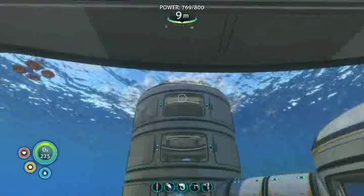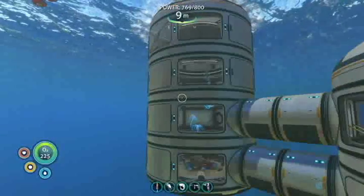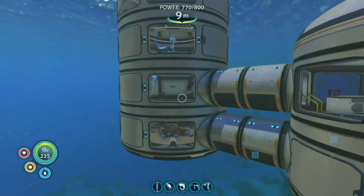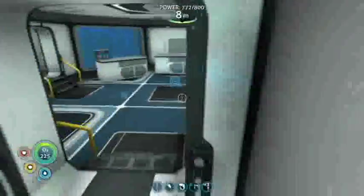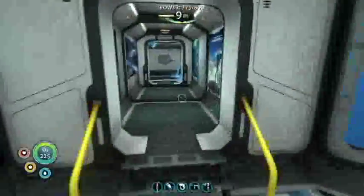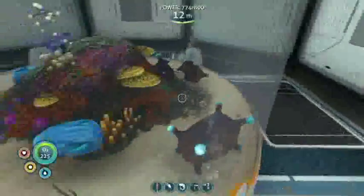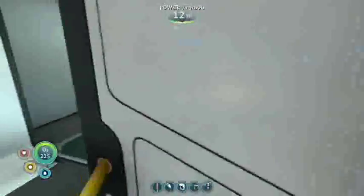We have all four levels of the alien containment unit done. I got the ampules again - the electric eel things. I added some windows in different places, just because I could. That goes through the floor, which was kind of snazzy. I did everything. We have so many jelly ray eggs, holy cow. I don't know what I'm going to do with all these jelly rays.